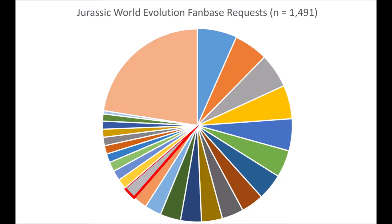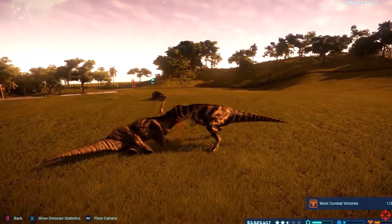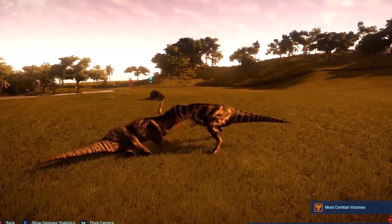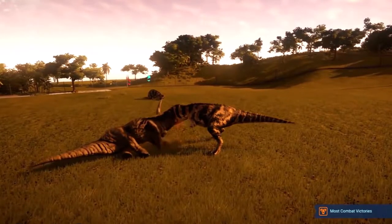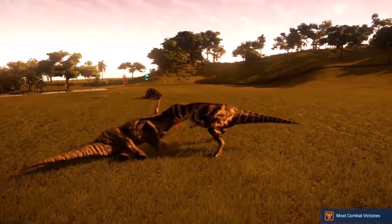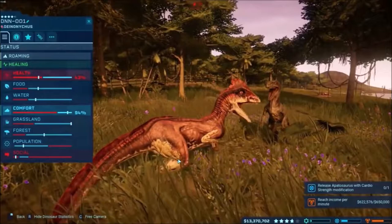The third major thing being removed is the desire for Blood and Gore, which received about 33 individual requests — about 2.2% of the vote — and was the 15th most requested wish. In recent footage of Isla Muerta, when the Ceratosaurus dukes it out with the Triceratops, blood clouds could be seen, meaning blood is in the game. However, one of the most consistent aspects of the forum requests was that it should be optional. The general consensus was that some form of blood and gore should be in the game rather than not.